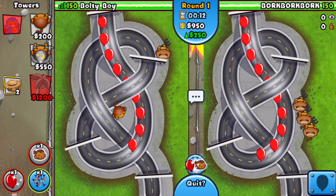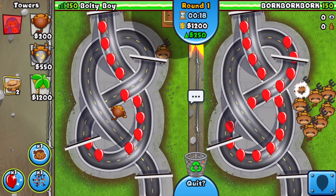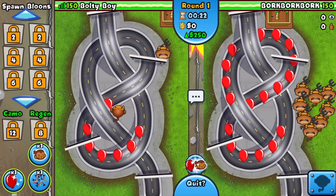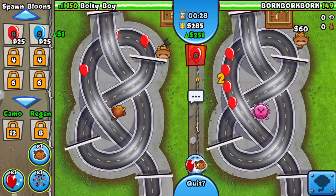We're gonna start off with our dart monkey, and at 18 seconds we're gonna be sending out our first farm. He's giving us a little heart - I appreciate that, thank you for being nice. Right as round two starts, we're gonna start a little bit of eco. He's gonna be using tack on this map.